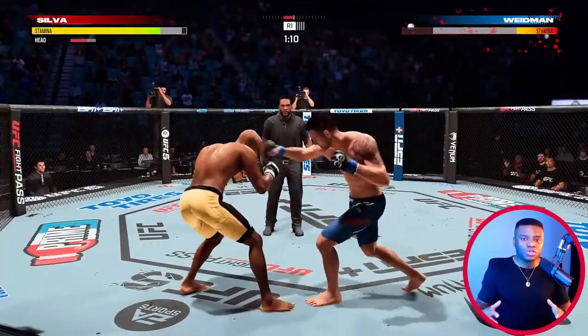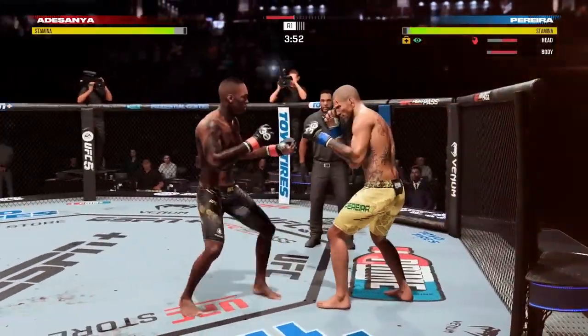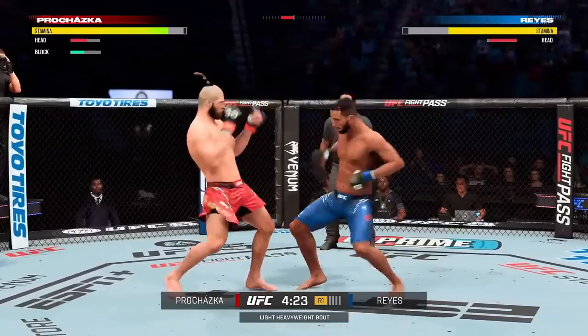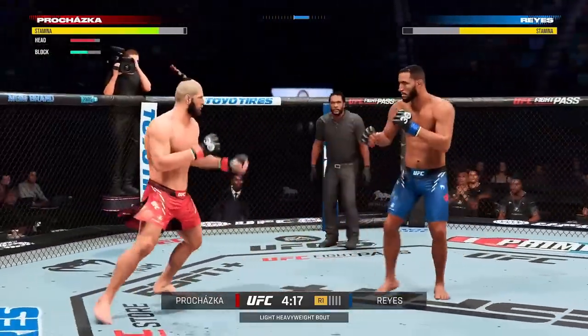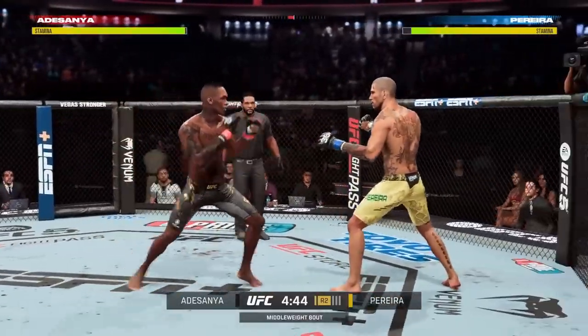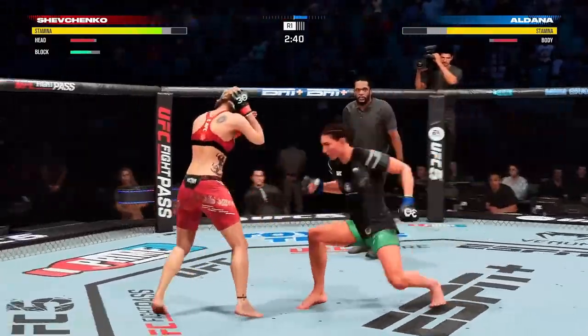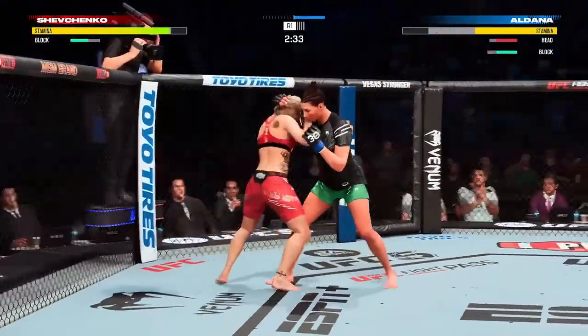In UFC 5, head movement in all directions is far more responsive — it is faster and costs less stamina. The vulnerability incurred while using head movement has also been reduced. Lunges will now cost less stamina and concede less vulnerability, meaning players can use them more freely compared to UFC 4. The footwork stat has been amplified, specifically when it comes to locomotion. Athletes with a high footwork stat will move noticeably faster, and athletes with low footwork stats will move slower, making outside fighting a much more viable strategy.